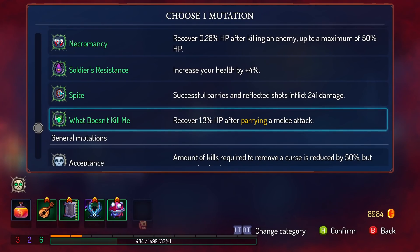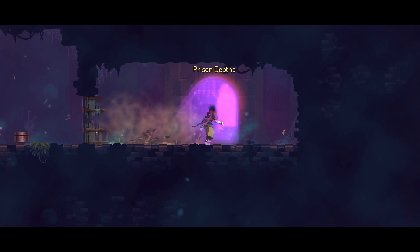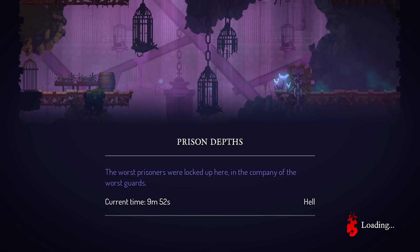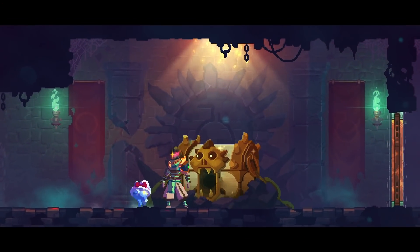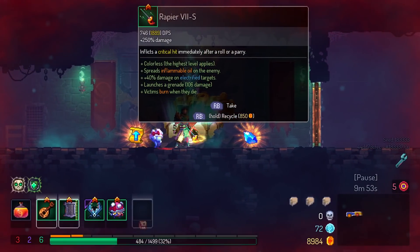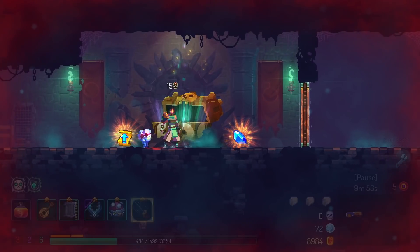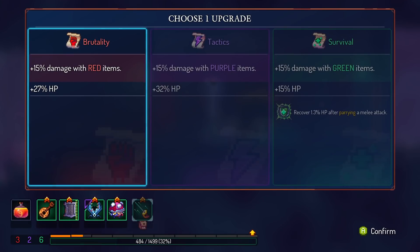Parry heal mutation — fine, stop calling me a coward, I'll do it. Keep hearing about Isaac. I guess I need to check it out. Well, it is like one of the most notable roguelites ever — probably the game more than anything else in the genre. I'm going to keep this item in the backpack for right now. Maybe I'll use it. I guess it does have good parry synergy.